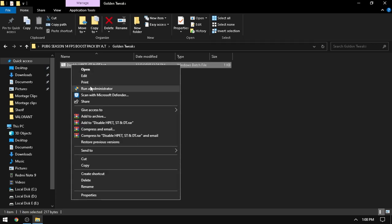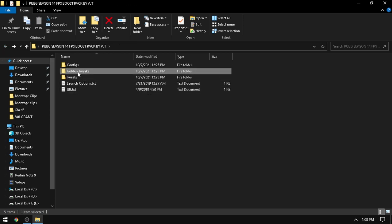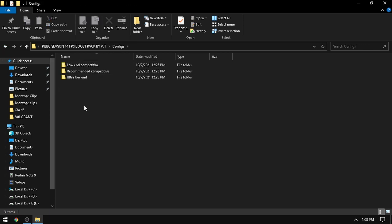Come to Golden Tweaks, right-click and run as admin. It will open — double click on it, continue, and it's done. Now the main thing: Config. It depends on your PC. If you have a minimum of 8GB RAM or a GPU like GT 710 or GT 730, you'll have to go with Ultra Low End. If you have a GPU above GTX 1050, or 12GB or 8GB of RAM, you can go with Low or Competitive.